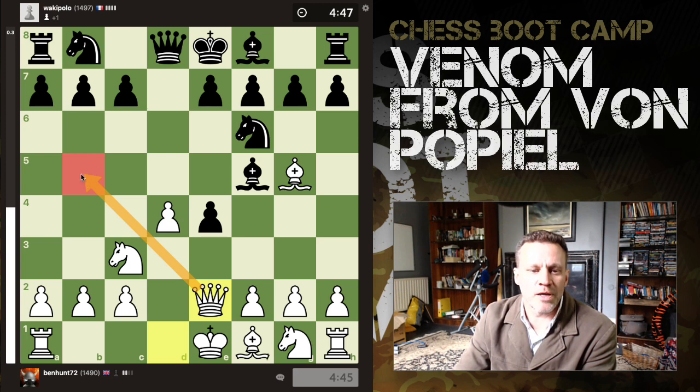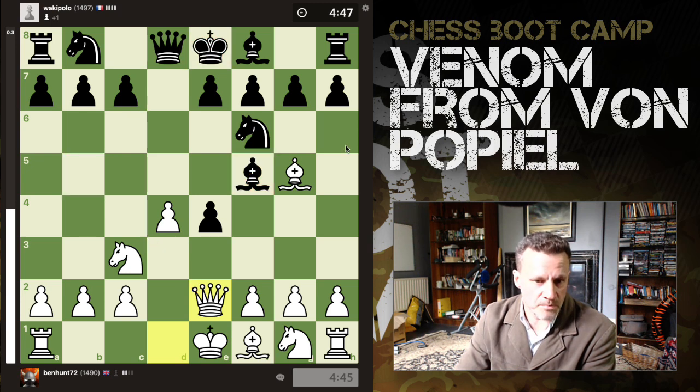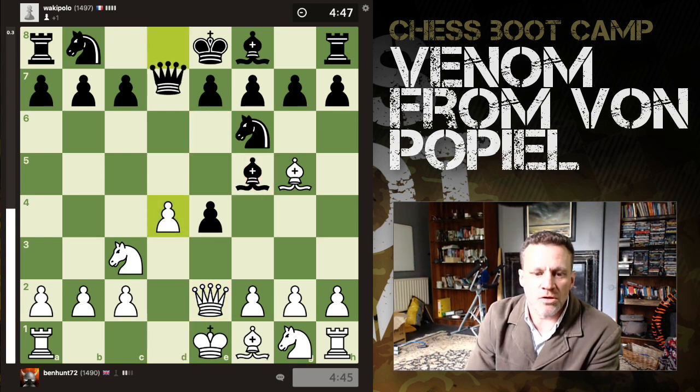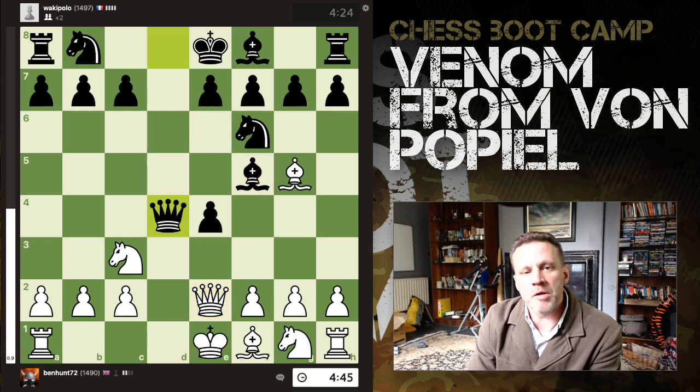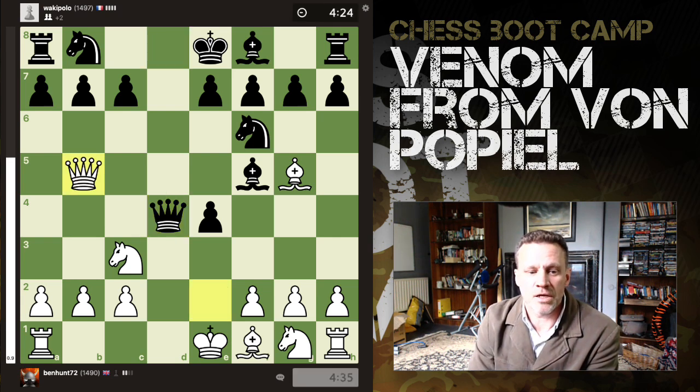The whole point of this is that we are eyeing up Queen b5, which forks the king and the bishop. Now it's unlikely that you're going to win the bishop — if they push e6, the bishop is defended anyway — but this is not the point. Oh no, my pawn! And now that actually tips the balance slightly in White's favour, because we throw in Queen b5 check.